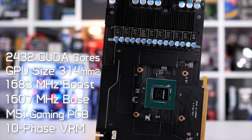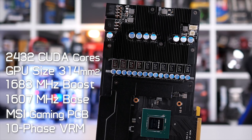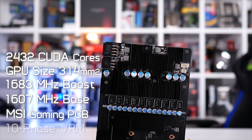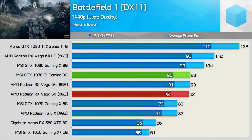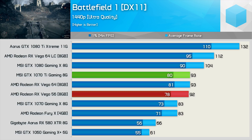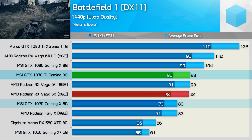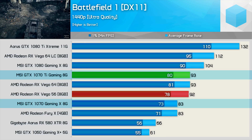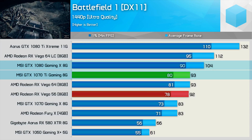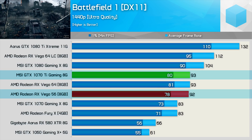Without wasting any more time, let's see how the new MSI GTX 1070 Ti Gaming compares to the 1070 and 1080 Gaming X models, as well as AMD's Radeon RX Vega lineup. First up, we have some Battlefield 1 results. At 1440p using the ultra quality preset, it was good for an average of 93 FPS, which meant it was 12% faster than the GTX 1070 and 11% slower than the GTX 1080 — pretty much smack bang in the middle — and that places it alongside the Air Cult RX Vega graphics cards.